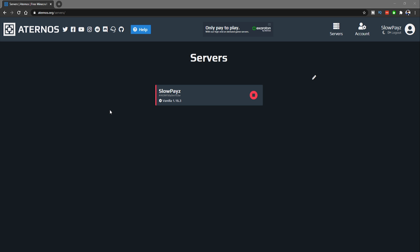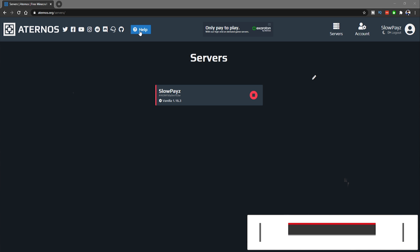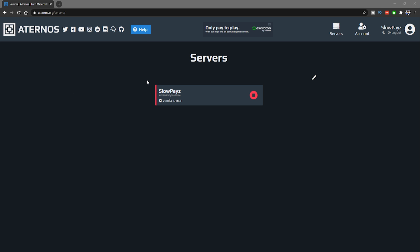That's basically everything you need to know for atonos.org. If you need more help, there's a Help button on the site where you can type in anything you need to know. I hope this video was helpful — if it was, please hit that subscribe button and leave a like. I'll see you guys next time, peace out.